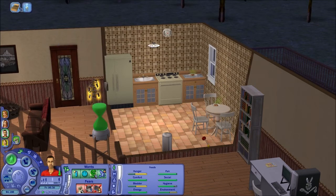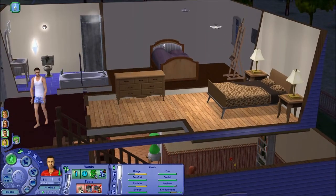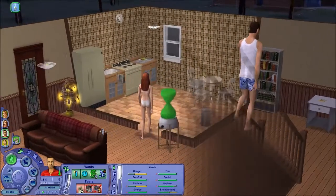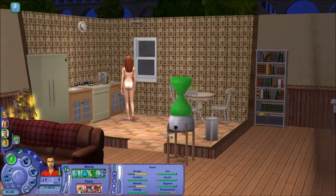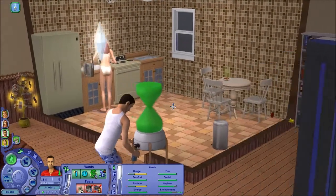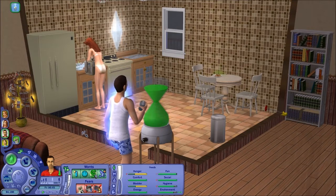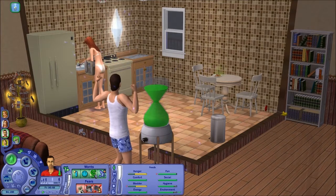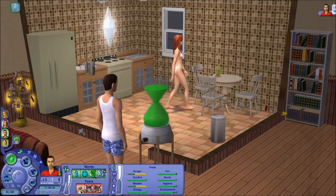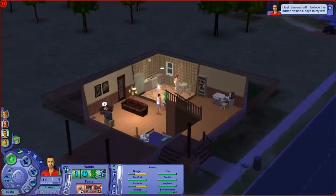We're going to see how many days — so he's an elder in 12 days. We're going to see how much this first drink of Elixir gives him. Alright, so 12 days. So now he's an elder in 15 days, which is awesome.